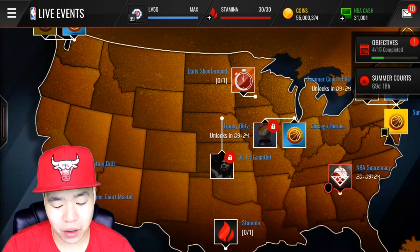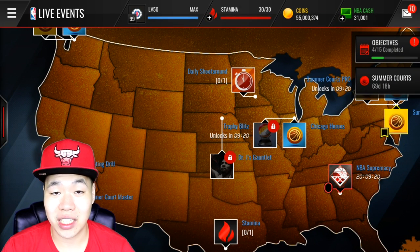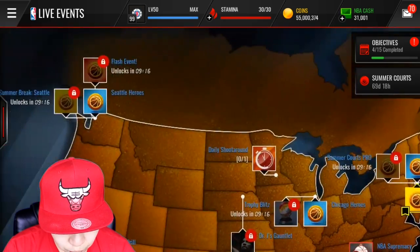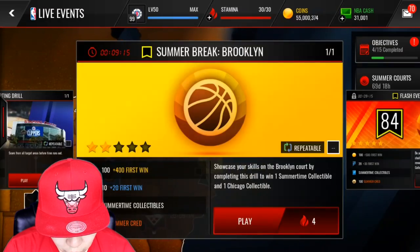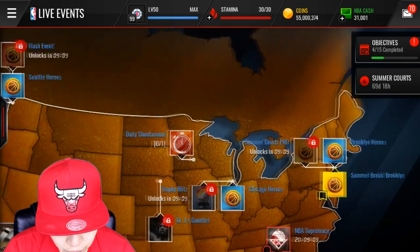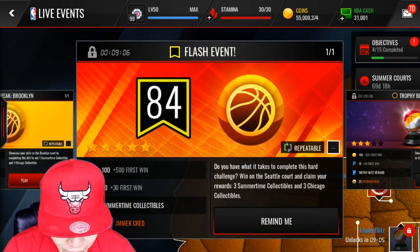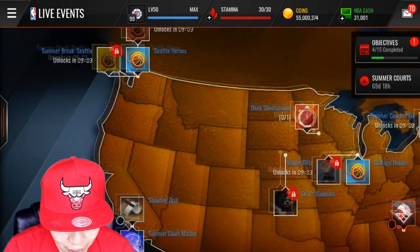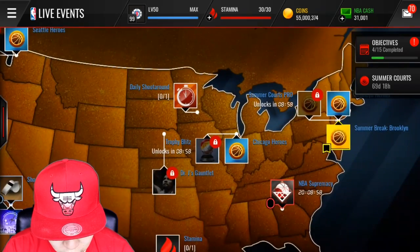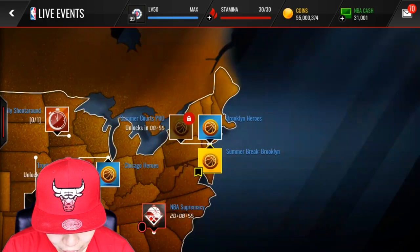I hope we can get a better power forward so I can update that, and for center hopefully I'll finish Sean Kemp. Let's go ahead — there's only one hard Brooklyn game available, so we're gonna do this one. It's probably gonna be an easy one. There's a Chicago Hero flash event that unlocks in nine minutes — I would have loved to do that one instead. So we're gonna do head-to-head first and then hopefully unlock that one afterwards.